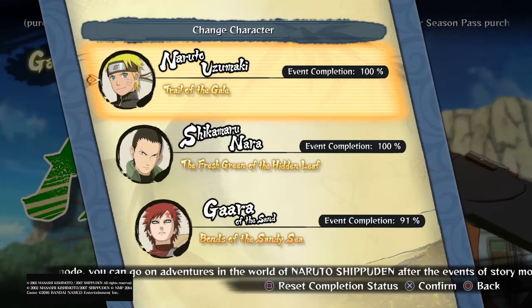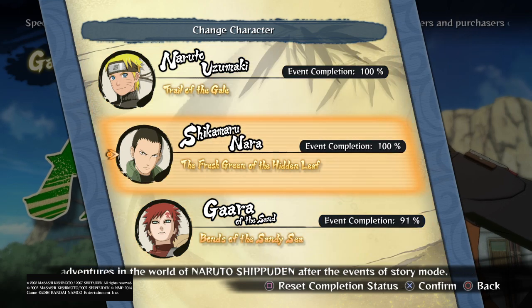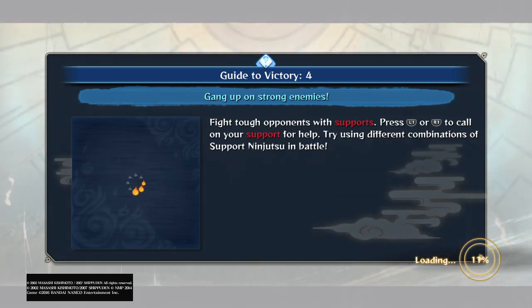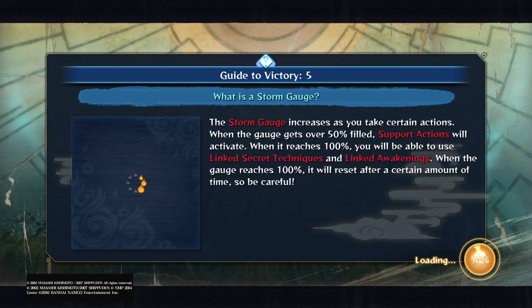Okay guys, it's Xizaya here. There is a glitch in the Gara's Tale DLC that I'm going to show you. It basically prevents you from 100%ing the scenario, because if you don't finish this actual quest, you're not 100%ing the scenario.